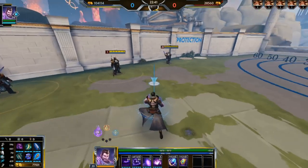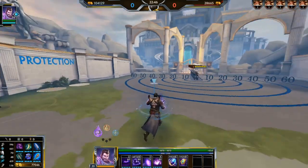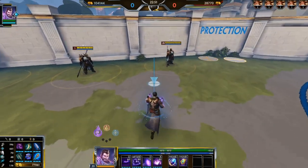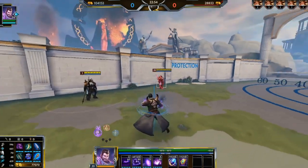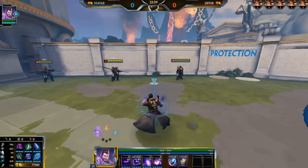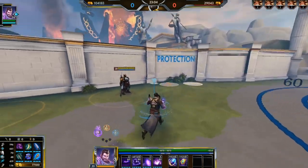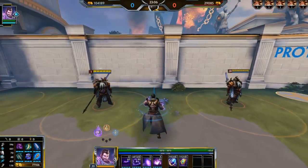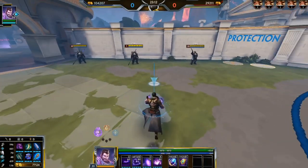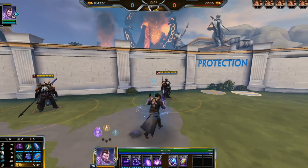The next ability is probably Merlin's most in-depth: his ultimate, Elemental Mastery. There's a lot of misconception about this. The first thing to know is it's not just an explosion — it's an implosion and then an explosion. Merlin is a stance switcher, and his ultimate is a stance-switch ability. It will implode doing damage with an effect based on your current stance, and then explode doing damage again with another effect based on the stance you're going into.